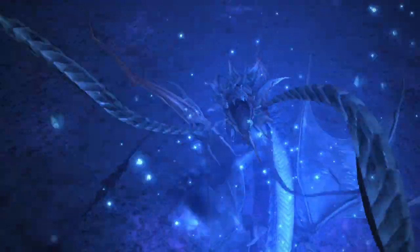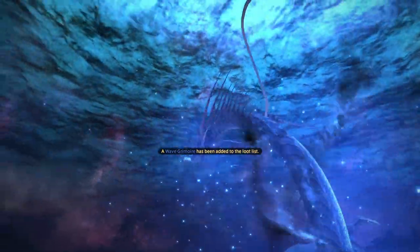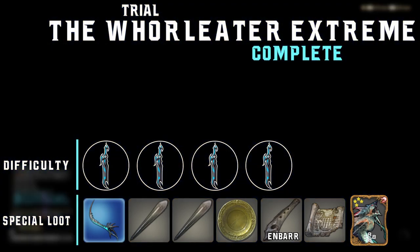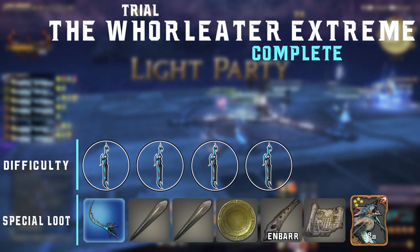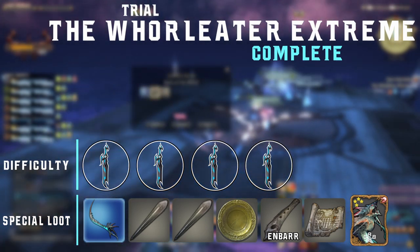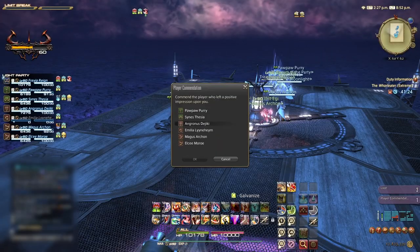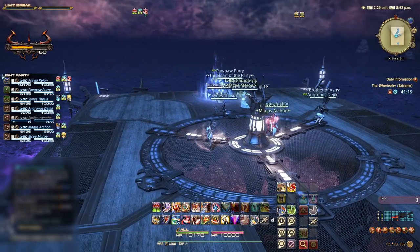And there you have it — the War Eater Extreme is complete. Remember to commend the player you believe deserves it most and pick up your loot. We give this trial a difficulty rating of 4 out of 5 swords. Positioning is critical in this fight and role knowledge is required to survive. The special loot for this trial includes the Wave weaponry, Leviathan's Barb crafting item, Barb of the Wall crafting item, Mirror of the Wall, the Nightmare mount whistle, faded copies of Wreck to the Seamen and Through the Maelstrom orchestrion rolls, and the Leviathan card. Remember to like, comment, and if you haven't already, click to subscribe. We are 4PlaySquad Gaming — thanks for watching.